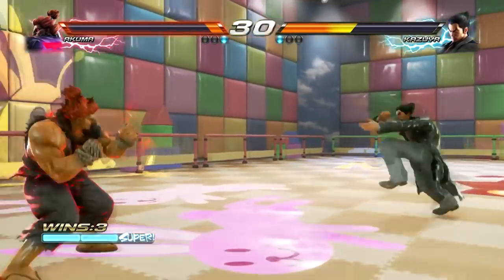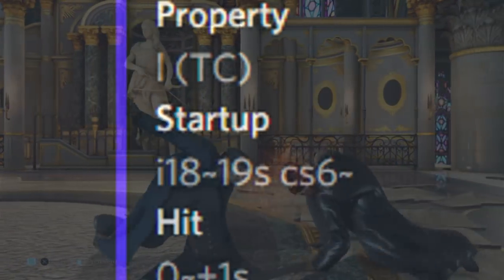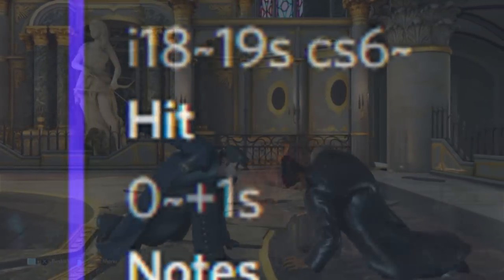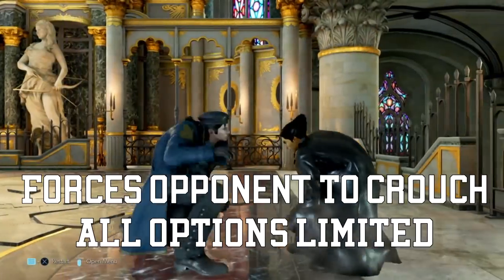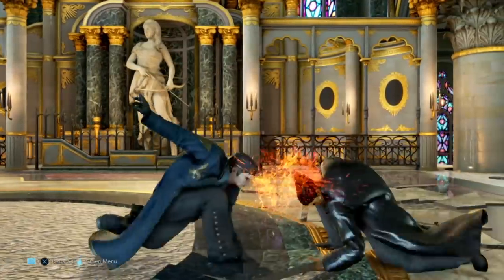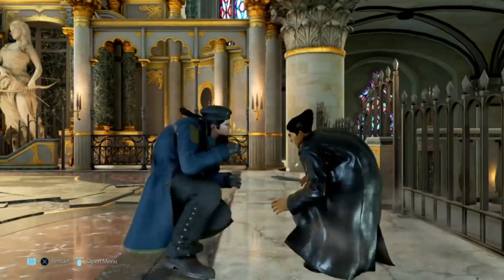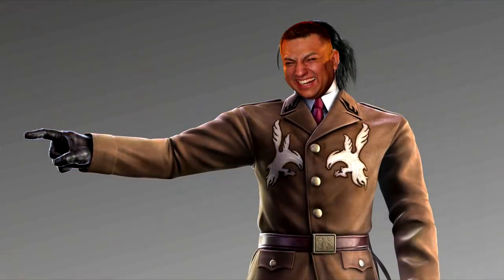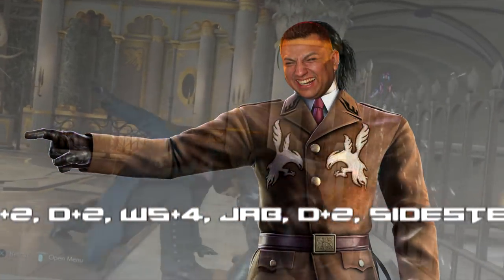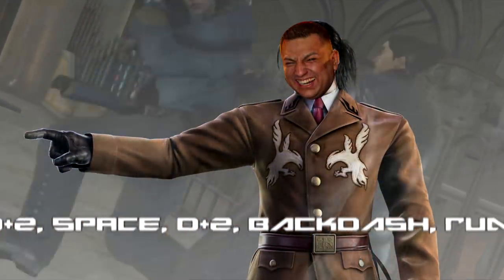The first move is easily the most feared low poke in the game: Down 2. A fast, sinister low smack that grants frame advantage on hit, forces opponents to kneel before the best character in the game, and on counter hit leaves you at a massive advantage, allowing you to continue to free up your opponent. This move alone makes up half of Dragunov's game plan — intimidating your opponent, forcing them to always make sure their toes are safe from your cruel Russian hands.